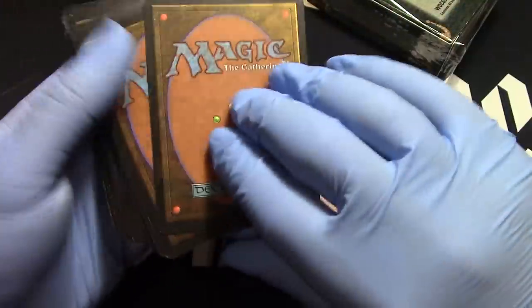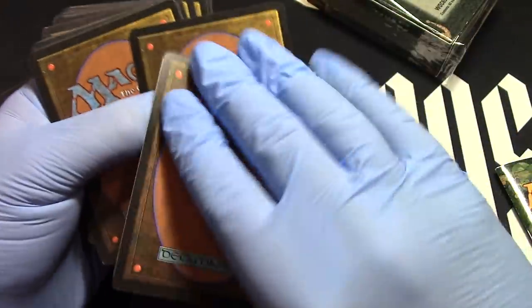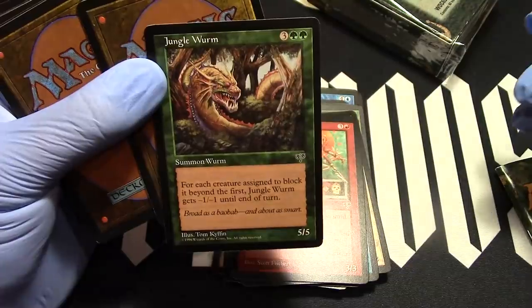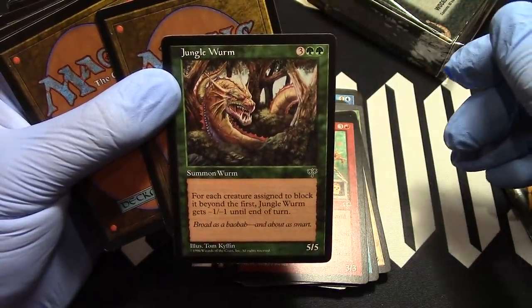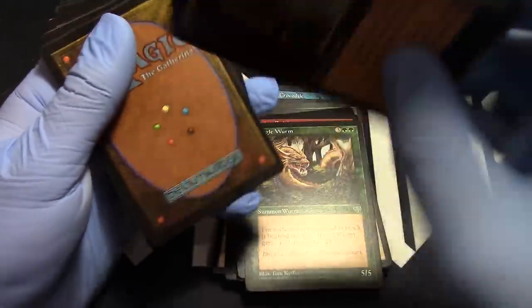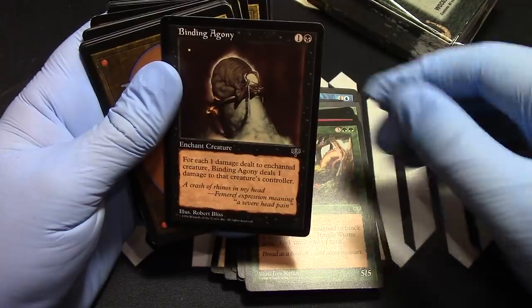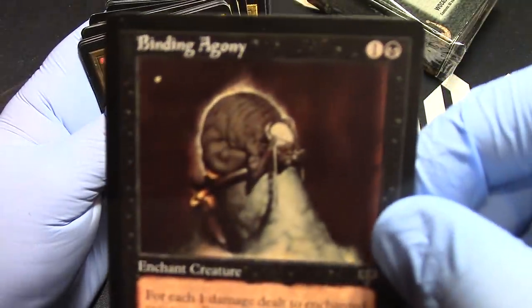Raging Spirit — lost that color, raging spirit, probably didn't like his color. Jungle Worm — he wanted to be blue. Binding Agony — that's gotta suck.